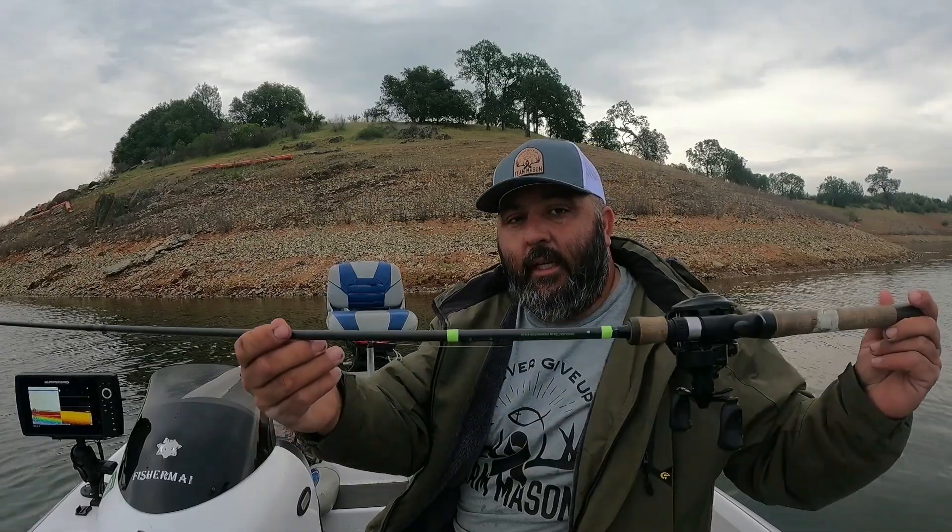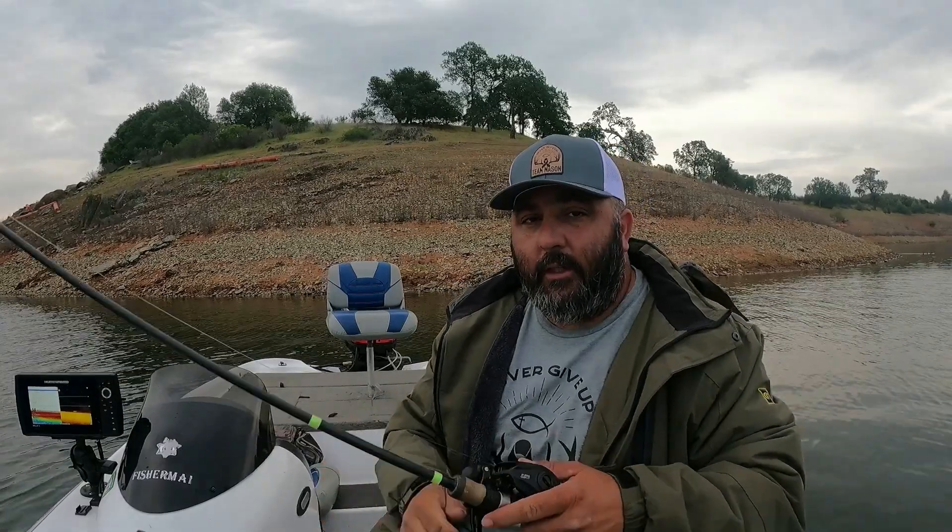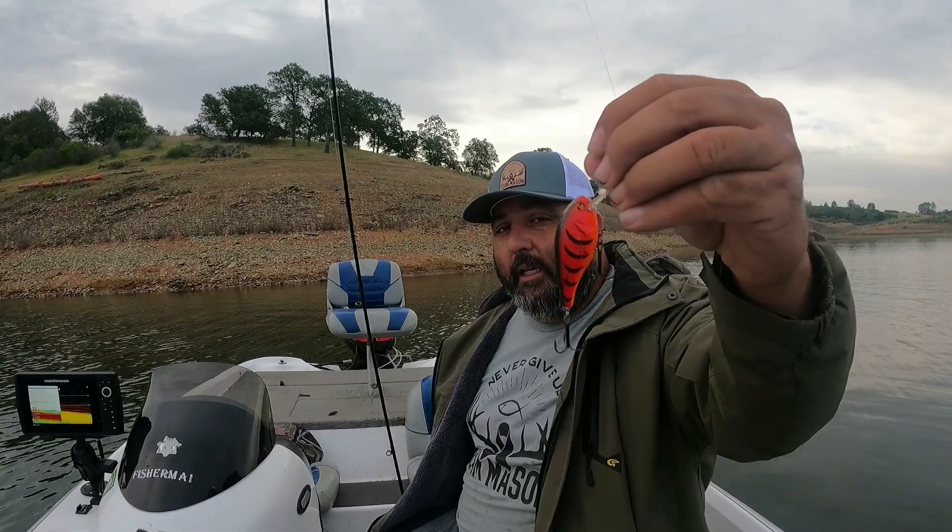Some crankbait tips: first of all, you're usually going to be using a medium action rod, and in some instances maybe even a medium light or medium heavy, depending on if you're deep cranking or cranking big or little baits. What I'm using is a G. Loomis E6X glass cranking rod with an Abu Garcia Revo Beast. What we're throwing is a River2Sea Biggie Papa — actually the smaller crankbait — in a delta craw color.